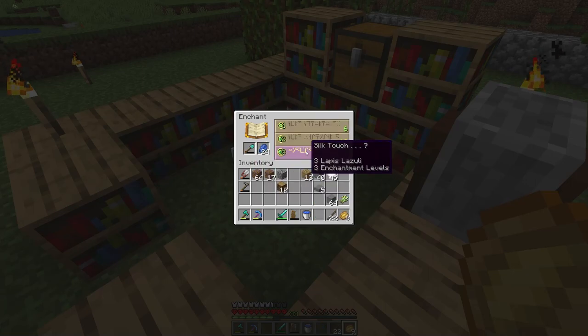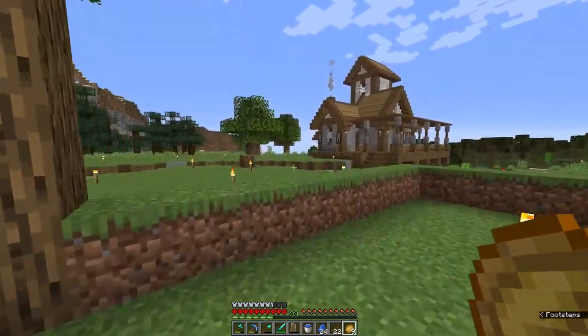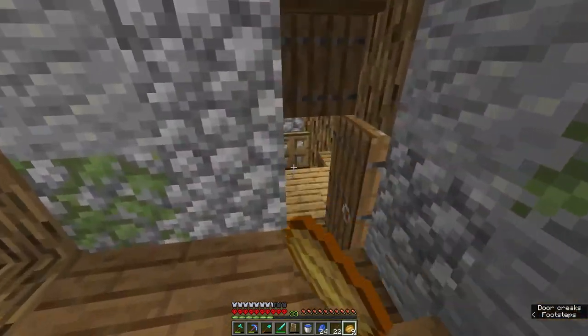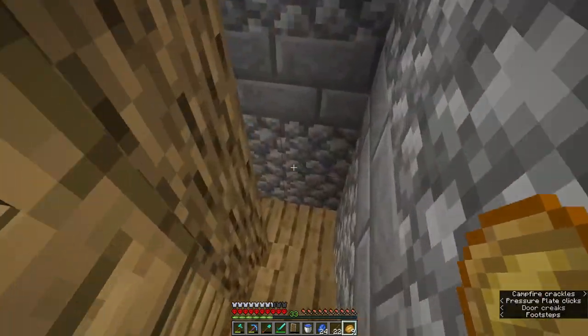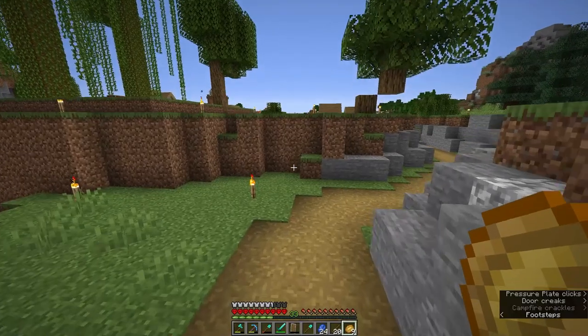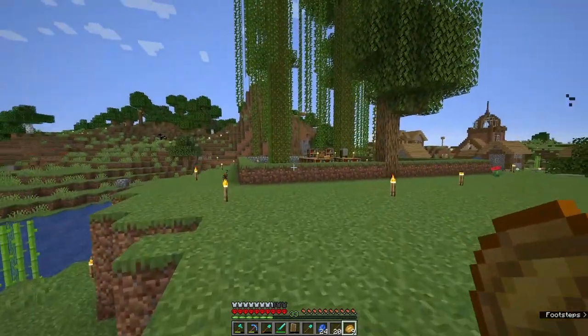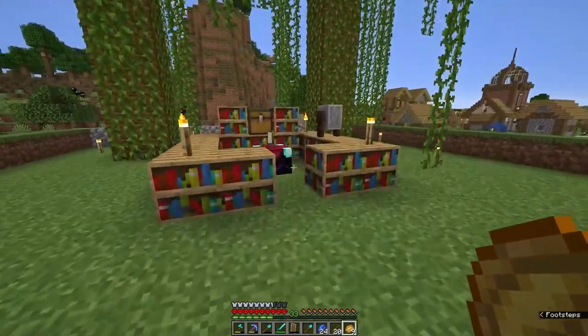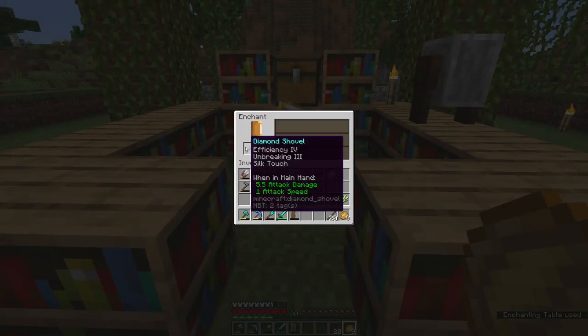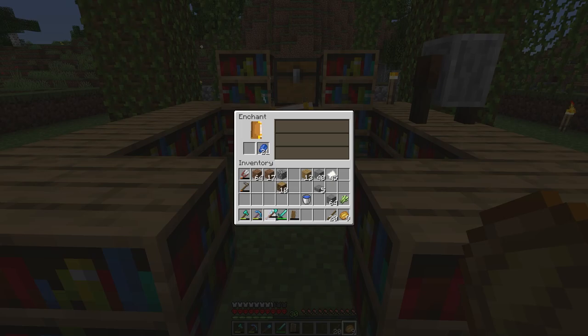What we're going to do now — maybe what we should do is actually grab ourselves a new shovel. I do have a mending book but I think I want to put that on my pickaxe. Making a new shovel is not that big of a deal considering it costs one diamond. So we're going to go ahead and do that and get silk touch. Efficiency four, unbreaking three, silk touch — that's beautiful. That's a beautiful shovel.